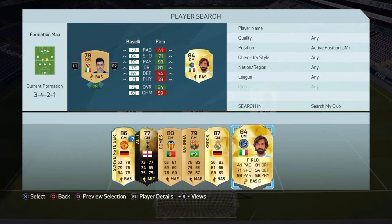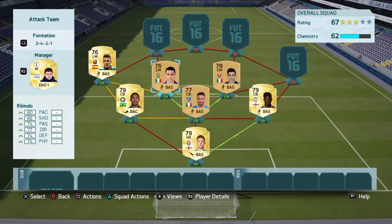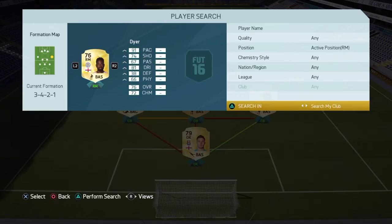The centre mids are Romello and Balesi. Romello used to be from Chelsea — an all-rounded sort of player with 80 pace, good dribbling, good defending, good physical in the high 70s. 400 coins, very cheap. And Balesi: 77 pace, 80 passing, some nice physical and dribbling — I think he's got four-star skills as well. Two nice Italian centre midfielders.